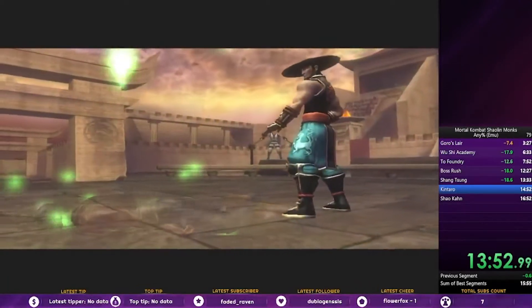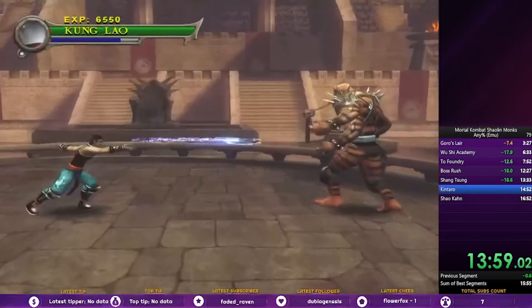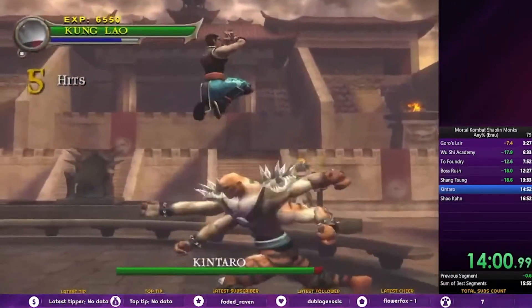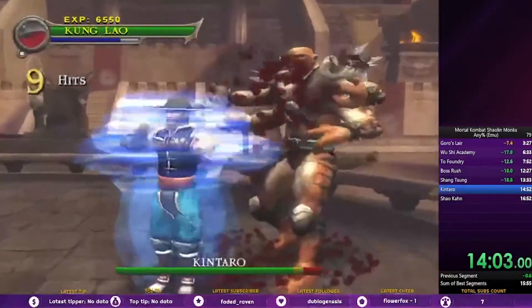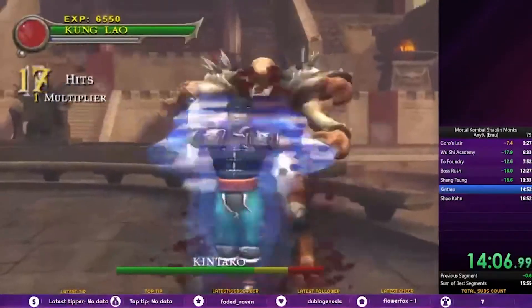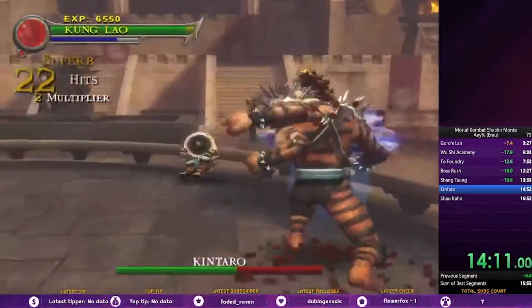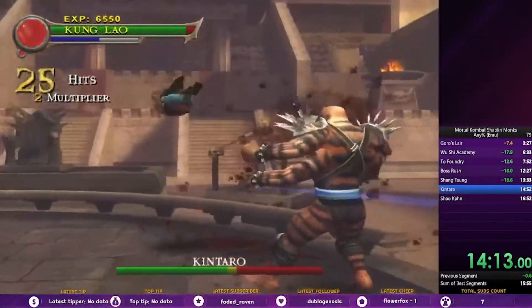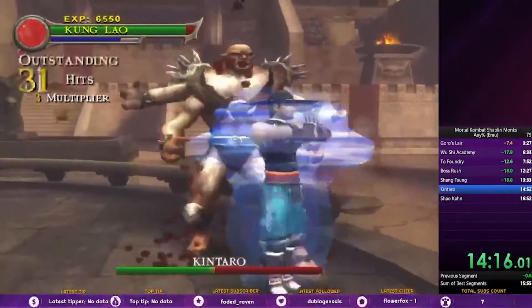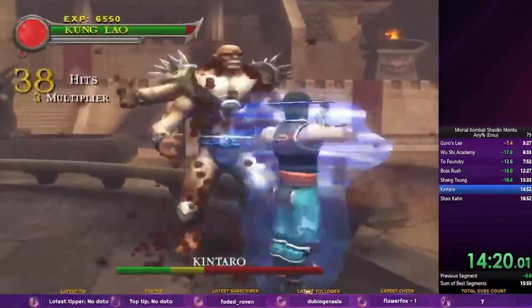Kintaro is a little different. The only thing you really have to worry about in normal Kintaro is fireball Kintaro — luckily we don't get that here. But if you ever start the round and Kintaro is standing stock still, he's about to shoot a fireball, so just be sure to dodge it. The main strategy is to air kick until he throws the punch, and then you want to heavy slam and just repeat with special uppercuts. And that's Kintaro — pretty easy.